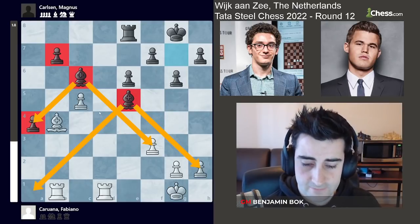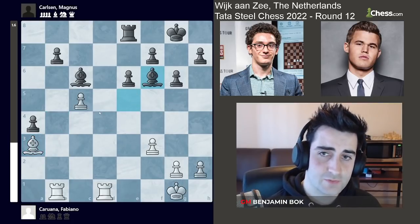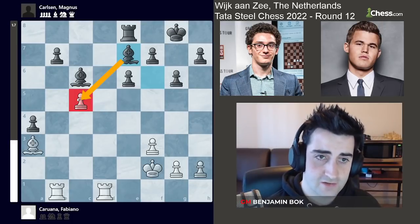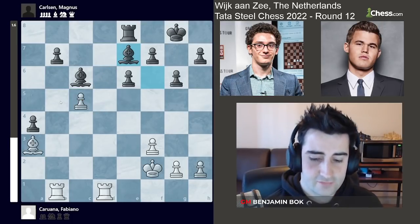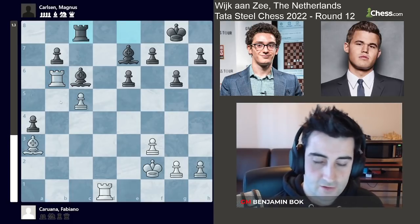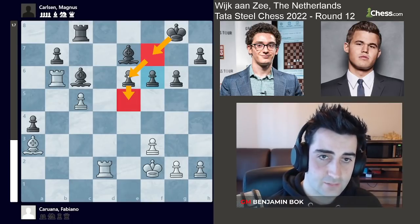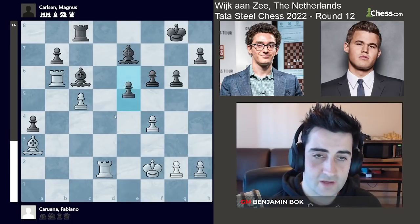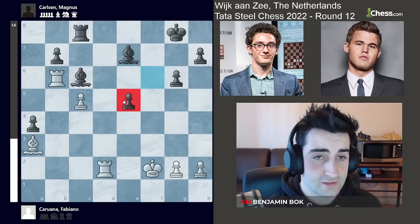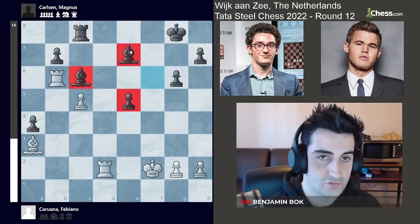Look at these bishops — they're really controlling the entire board. Bishop a3 by Fabiano and Magnus goes bishop f6, slowly but surely improving the position. This bishop is hitting the pawn on c5. Rook b6 by Fabiano and rook c8. Rook d2 and f6 — he wants to go e5 and bring the king up as well. So f4 by Fabiano, e5, we see a trade. Magnus also has a passed e-pawn. He has two pawns for the exchange and these two bishops are just very, very strong.